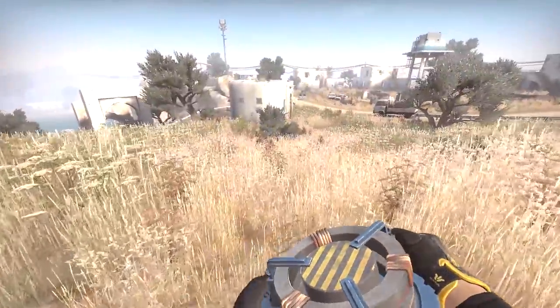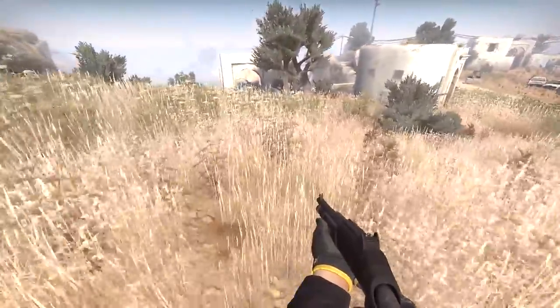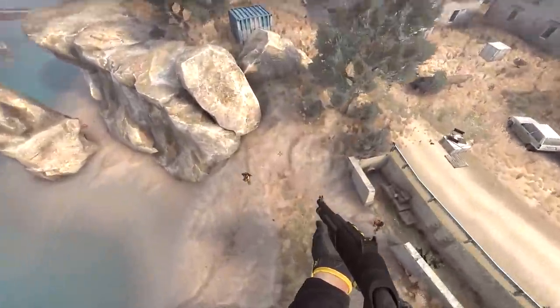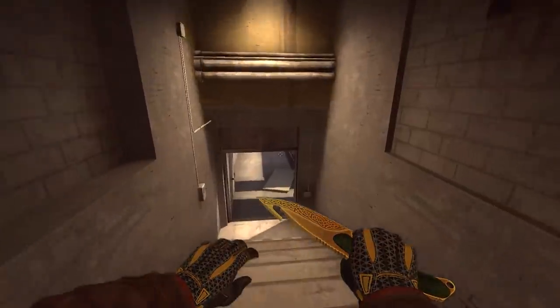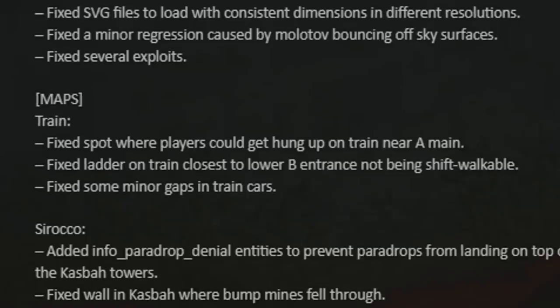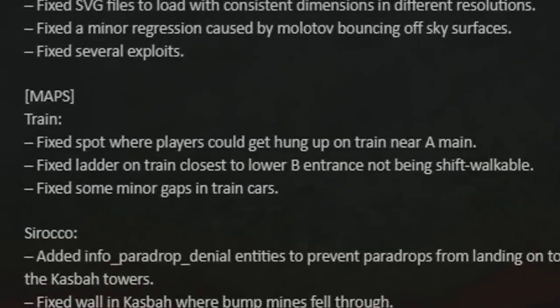Apart from bug fixes, I'm happy they left the mines the way they are so you can still jump really high — that's part of Danger Zone now, and you can get some pretty sick kills with that. Now quickly to Train: after they updated the models with new collisions, some smaller issues started occurring. I'm not able to show you the changes so you can just read them for yourselves. I was never aware of these issues, but cool anyway that they are fixed.